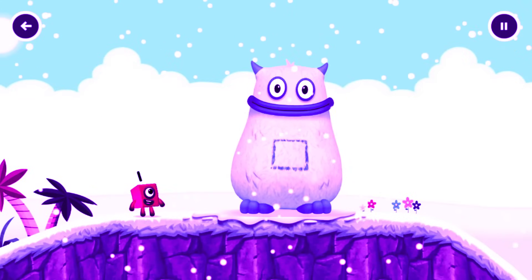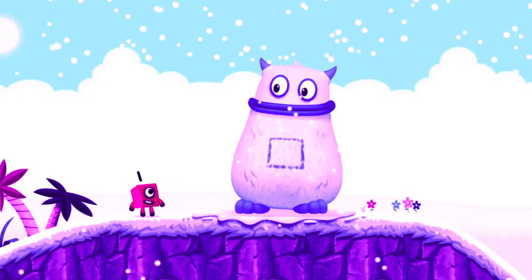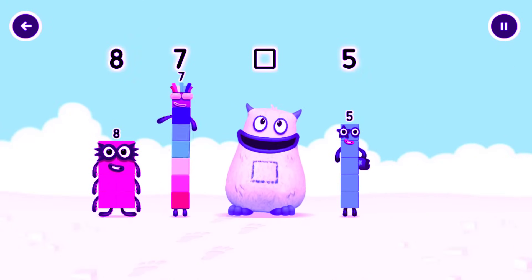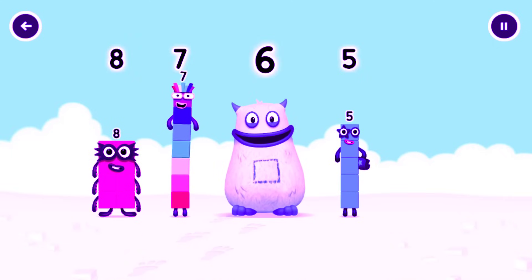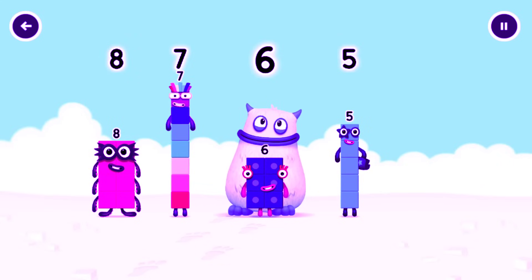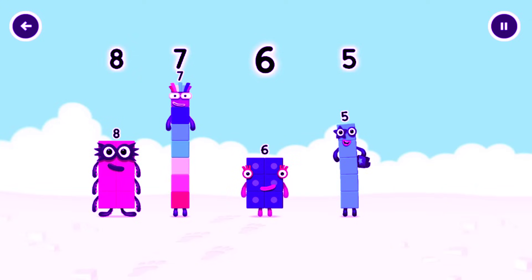Yum yum, here comes Big Tom! Tap to get past Big Tom. Find the missing number to reveal who's inside Big Tom's tum. Eight, seven — yum! Five, yum yum, who's in my tum? Drag the missing number to the square gap above. You solved it! It was in my tum. Yum yum, well done! Eight, seven, six, five.